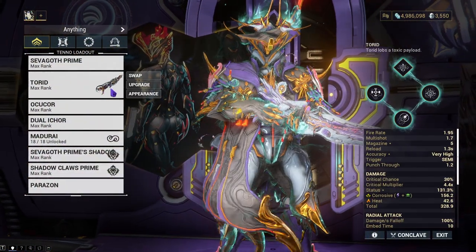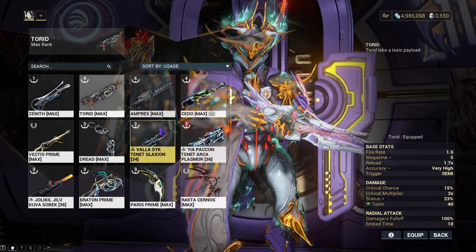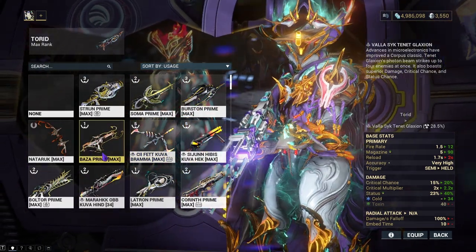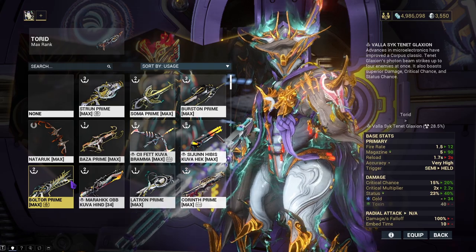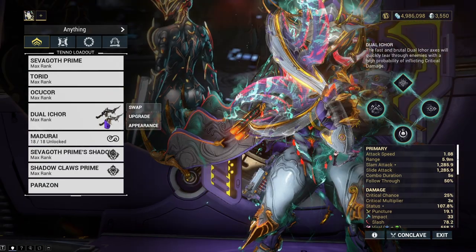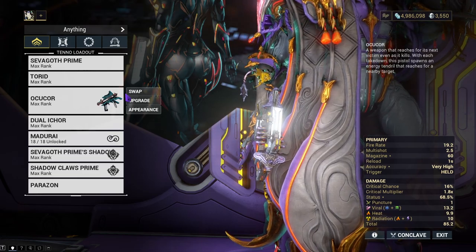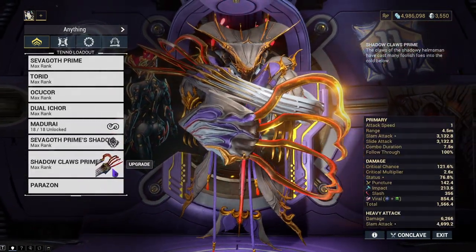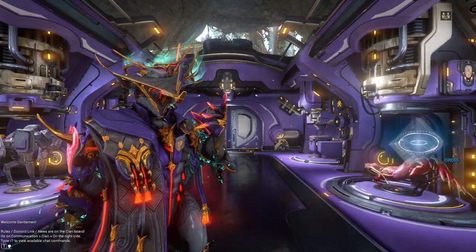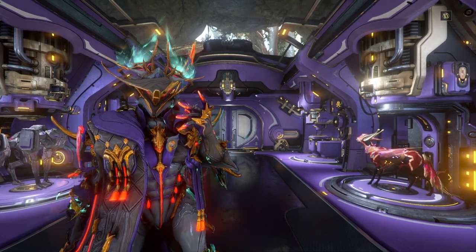For weapon recommendations: beam weapons are going to be the strongest — things like the Torid, Arcaplasma, and Tenet Galaxian do amazing. Projectile weapons like the Boltor didn't do that good when I tested it. Strun did quite well, but the Corinth grenade did not. The Ocucor and Dual Icors do amazing. Basically any weapon you like will more than likely work minus some projectile weapons and bows. The shadow and claws — build those how you see fit. Hope you guys have a great rest of your day. Comment below what you want to see, hit that like button, subscribe, and I'll see y'all in the next one. Peace out.